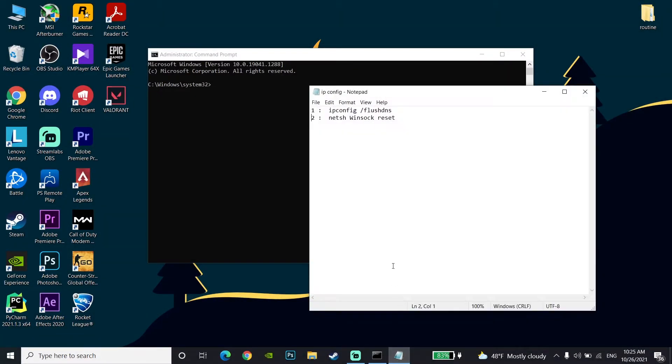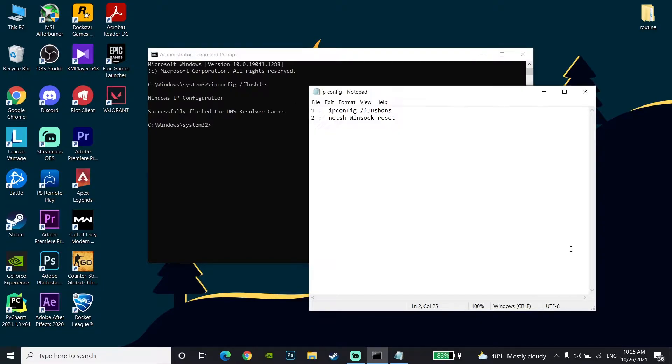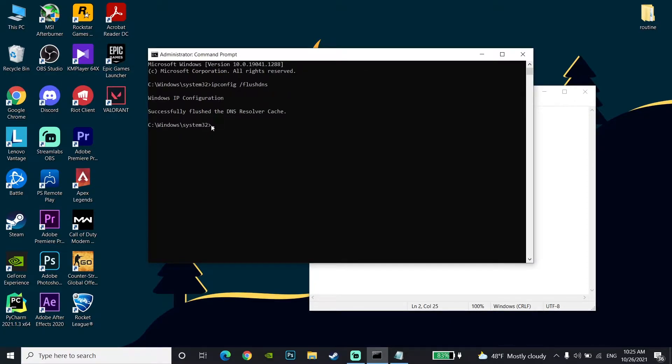Copy the first command from the description, then go back to the Command Prompt and right-click to paste this command, then press Enter. Now copy the second command from the description, go back to the Command Prompt, paste this command, and press Enter on your keyboard. Then type 'exit' and press Enter.